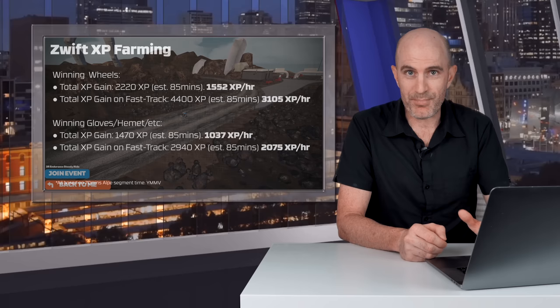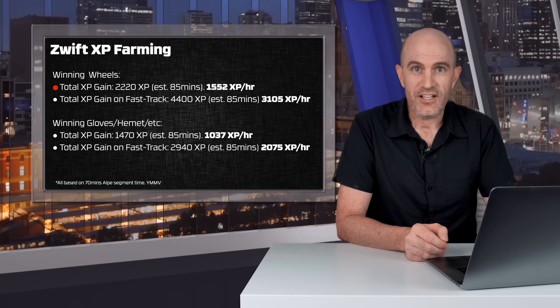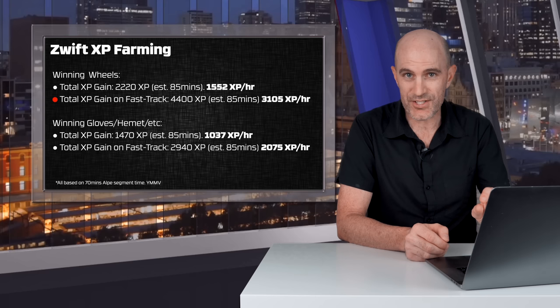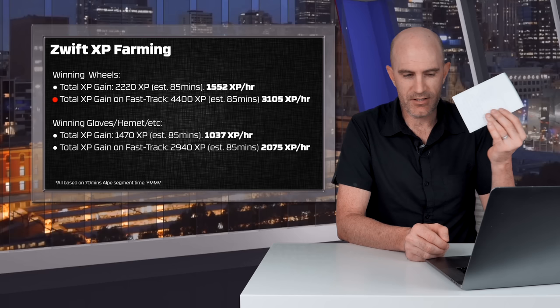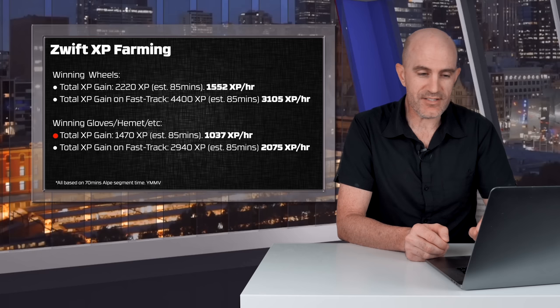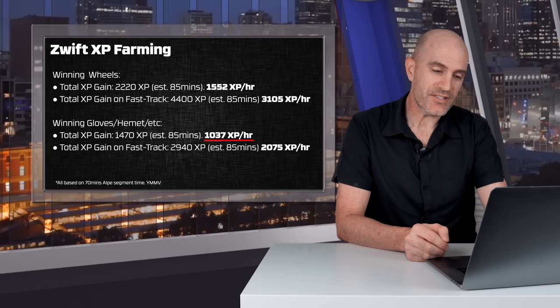There's also 240 XP to earn on the way down — 12 kilometers of coasting where you can cool down and still rack up XP. If you win the wheels, your total XP gain for 85 minutes is 2220 XP, or 1552 per hour. On the fast track 2x XP acceleration program, it's double everything, coming in at around 3100 XP per hour. If you win the gloves or helmet instead of the wheels, the XP gain would be 1470 over 85 minutes, just over 1000 XP per hour. So best case is 3100 XP per hour; worst case, without 2x acceleration and not winning the wheels, you're still getting over a thousand XP per hour.